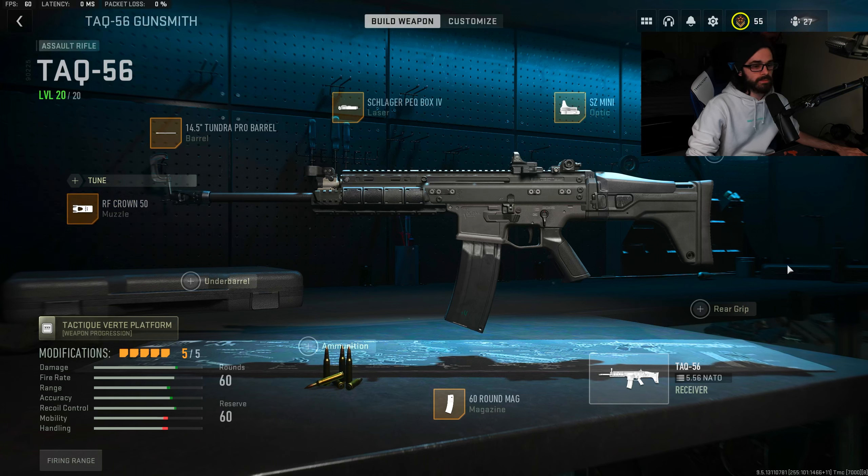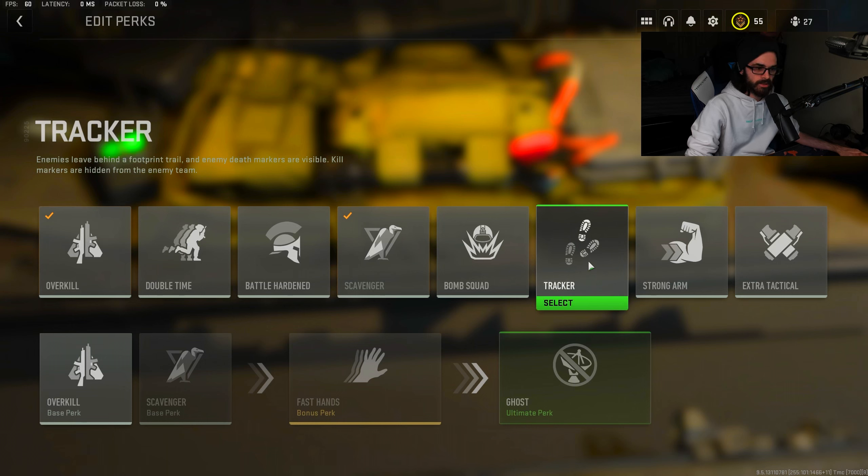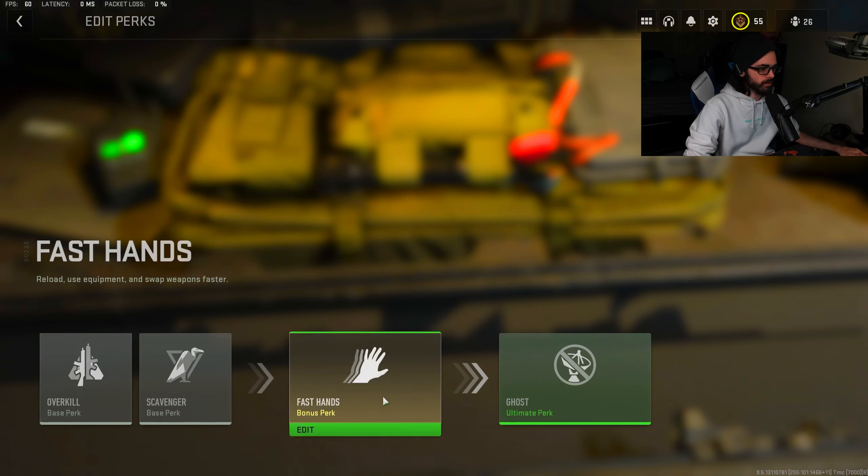For perk packages, my big recommendations for base perks are scavenger and bomb squad, or scavenger and tracker. Tracker highlights enemy footsteps so it's easier to find players as they run away from you. Bomb squad reduces damage you take from non-killstreak explosives, so if you run over a proximity mine or get hit with a drill charge, you're not going to die.